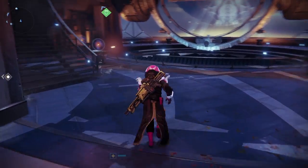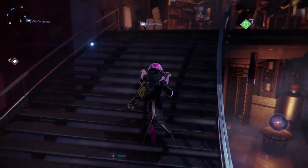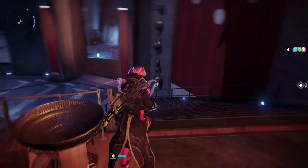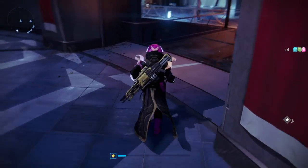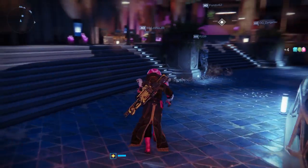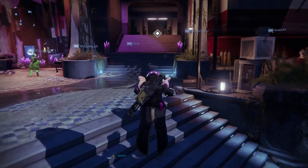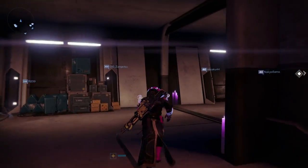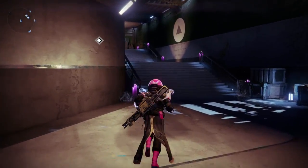Now before you go and get the masks, you do also want to pick up an empty candy satchel. What this is going to do is make it so that every time you get a kill, a little bit of candy will go into your satchel. Now once your satchel is filled, you can purchase masks from Evalabonte, like the Speaker Mask and the Cryptarch Mask. You're going to need those throughout the quest line.